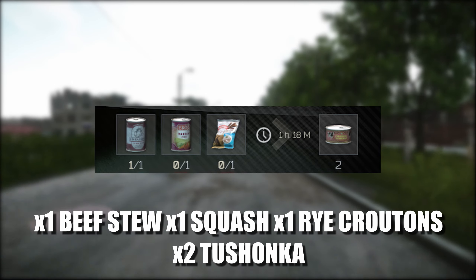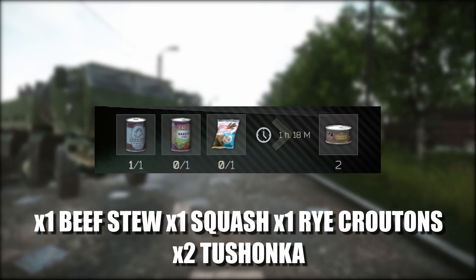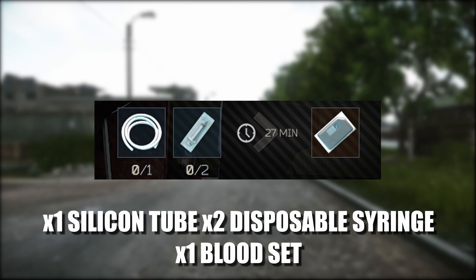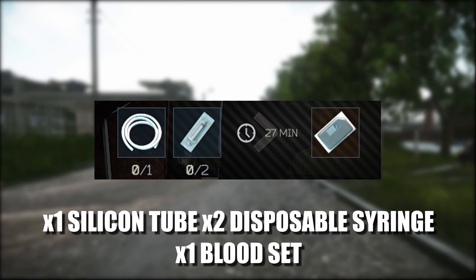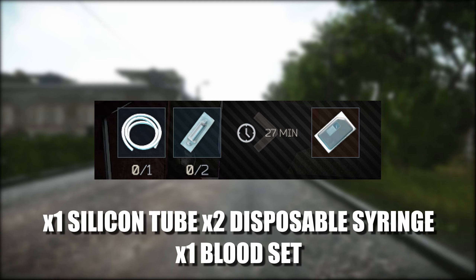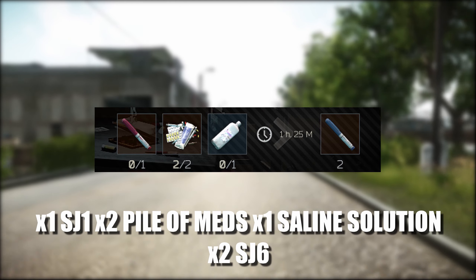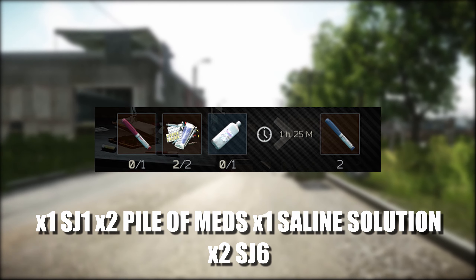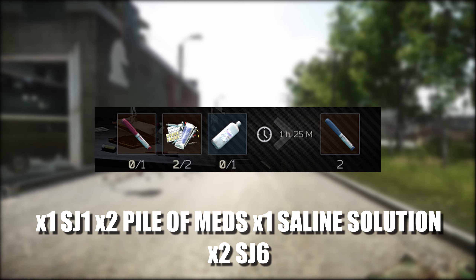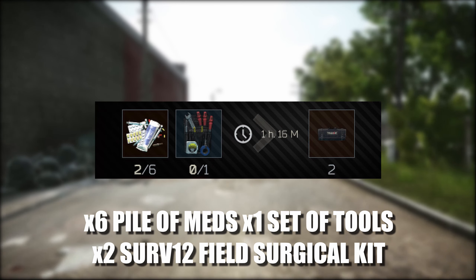On to the Nutrition Unit level 1: you can now craft 2 cans of beef stew (the Strunker variant needed for your task). It will take 1 hour and 80 minutes to craft, and requires 1 can of delicious beef stew, 1 squash spread, and 1 rye croutons. On to Med Station level 2: you can craft 1 blood set, taking 27 minutes, costing 1 silicon tube and 2 disposable syringes. At Med Station tier 3, you can now craft 2 SJ6s, costing 1 SJ1, 2 pile of meds, and 1 saline solution, taking 1 hour and 25 minutes.